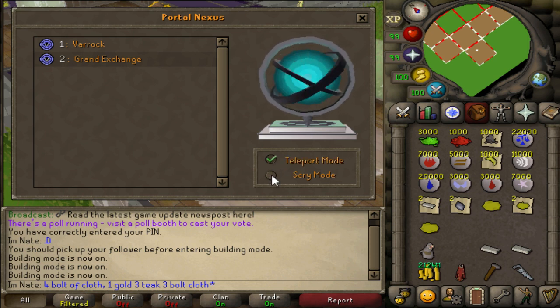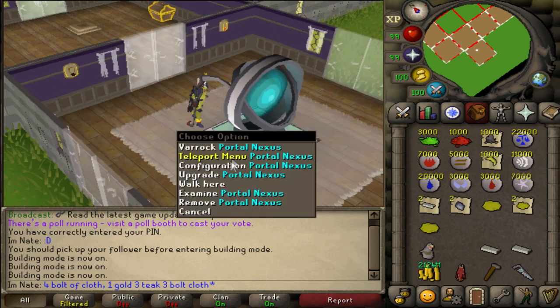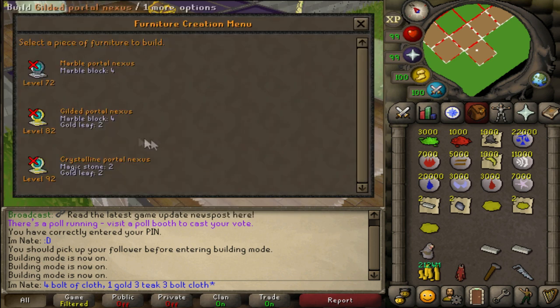I didn't realize they were going to have scrying on here — that's one thing I was kind of worried about when deleting my other rooms because I wanted to keep the ability to scry, but it looks like that's still there. Now I'm going to go ahead and upgrade. The second level requires four marble blocks and two gold leaf, and needs level 82 construction.